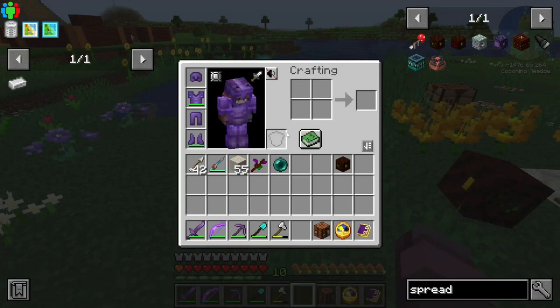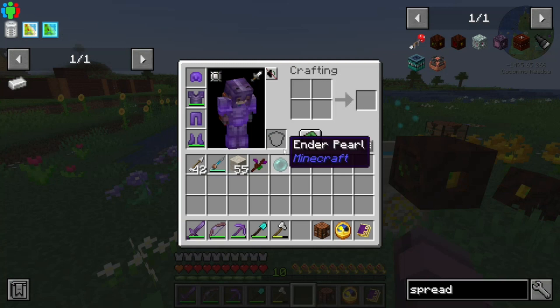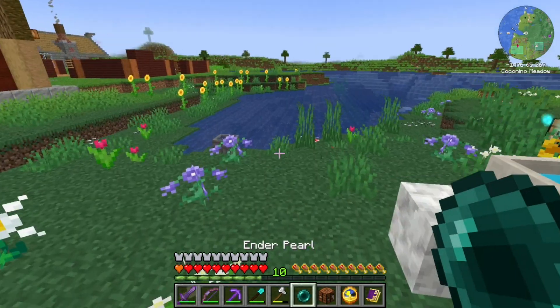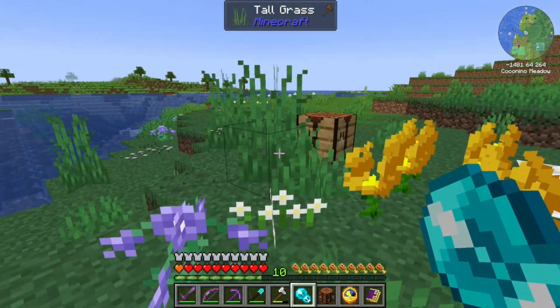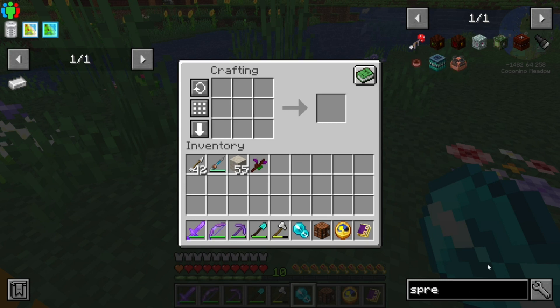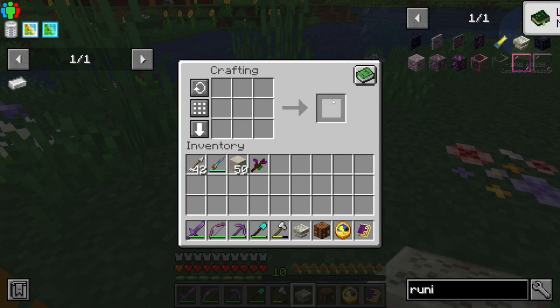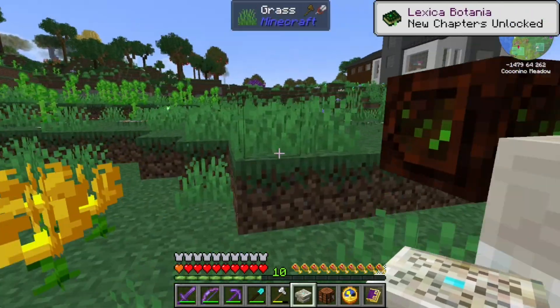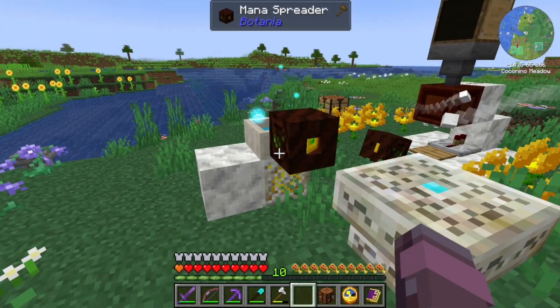Last time I said it looked like we were gonna need Botania to make some better armor. We could also use Nature's Aura — we're probably gonna end up doing both and seeing which set we like better. But first things first, we're gonna do Botania. We got a Mana Pearl — I just made it, I already forgot. We need to make the Runic Altar for the next series of stuff.